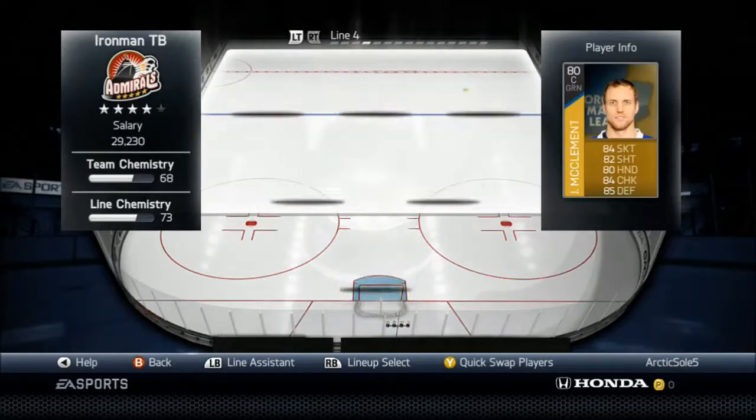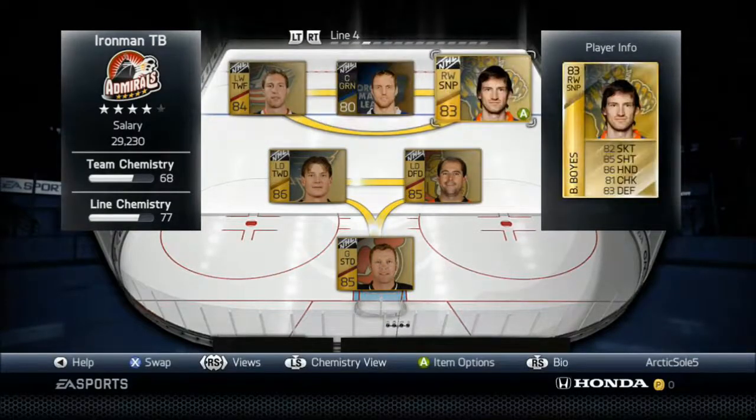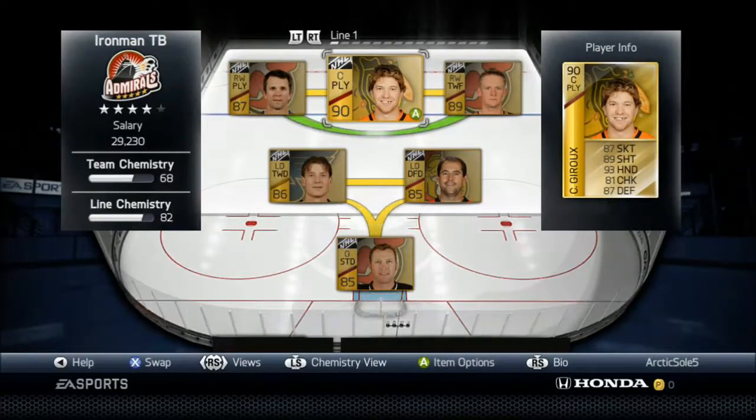And then on the fourth line, we've got RJ Umberger, Jay McClemon, and Brad Boyes. And that would be it for the team build. Thanks for watching — hit that like button, and if you're new, hit that subscribe button. I'll see you guys next time.